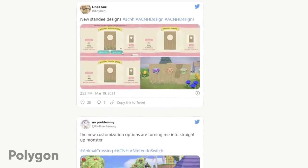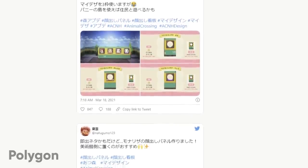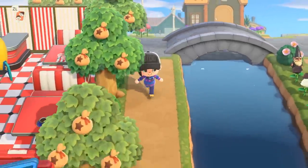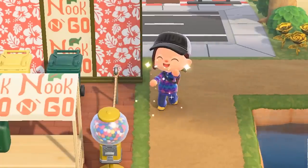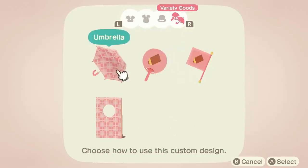There are some really well drawn seasonal items out there. Many of them are for stalls, simple panels, or paths, but they help add some good feels to your island and match the seasonal decorations that the game already provides. Along with the new slots, the developers gave us new items to create designs for: umbrellas, Uchiwa fans, flags, and standees.